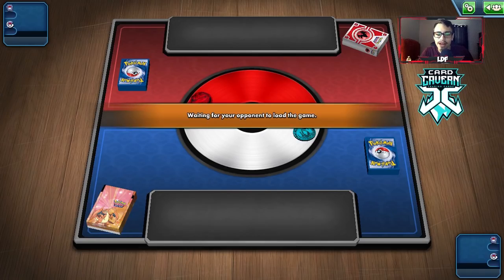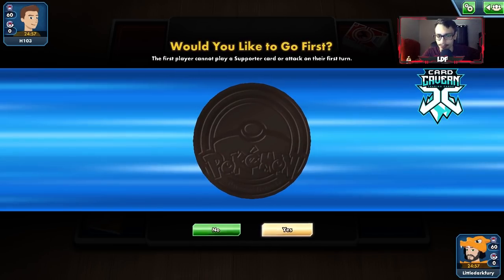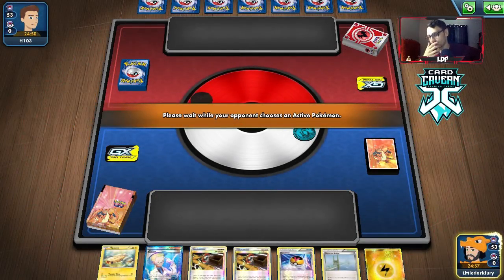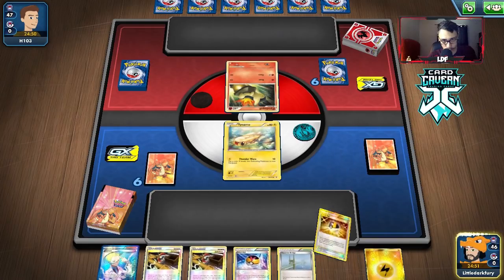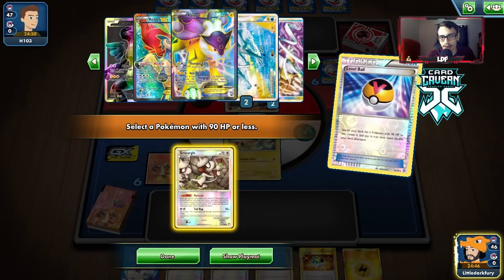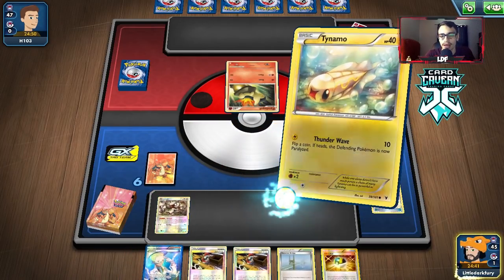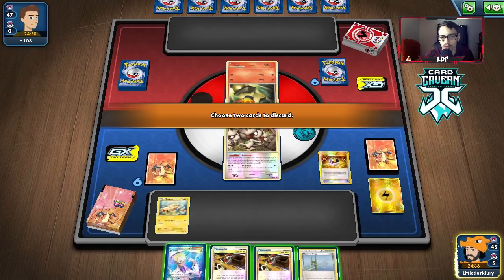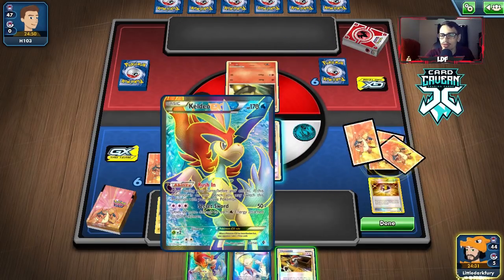Moving to our next game against a Fire, Metal, and Psychic deck — possibly Reshi-Flosion. We start with a lone Tynamo, which is fine because we have Smeargle. We have Keldeo and Raikou Suicune in the deck and can attack with them. We do Ultra Ball and grab Keldeo just in case. Our opponent has a fairly dead hand apart from a Pawn.